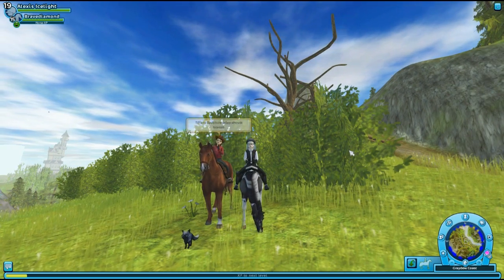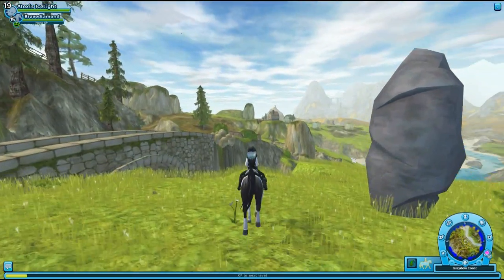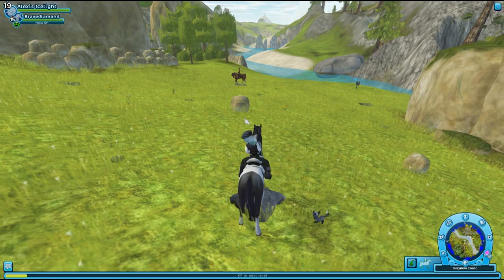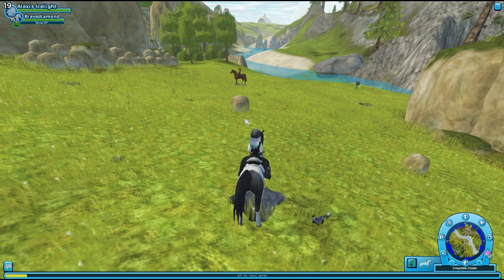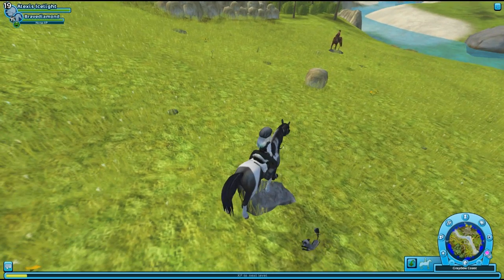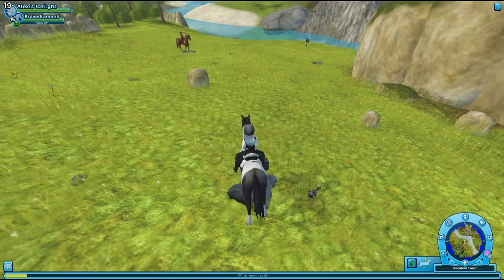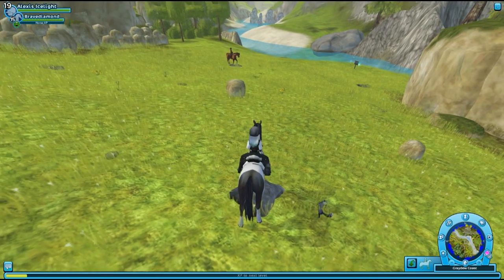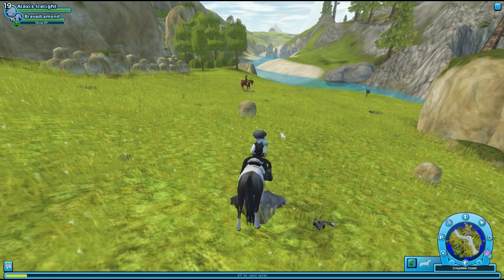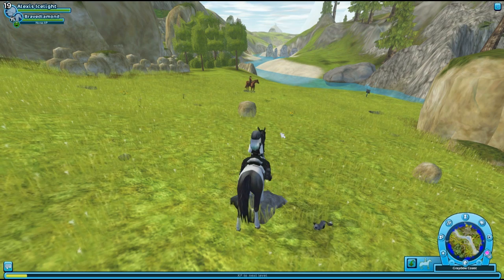We're going to start by looking for some of the stars, so let's jump into it. For the first star, you need to have four friends with you and each person will stand on one of these little rune things on the ground — there are four of them. A star will pop up in the middle on this rock. Me and Tiffany have already got this one, but that's a heads up for you guys if you're searching for this one.